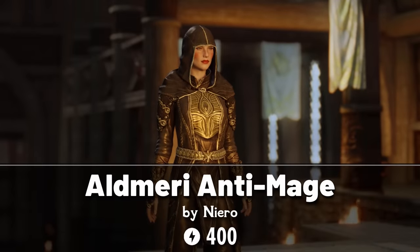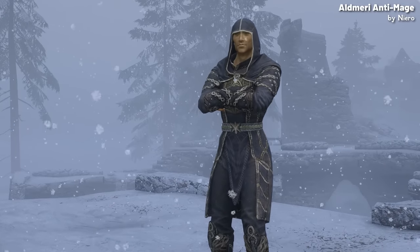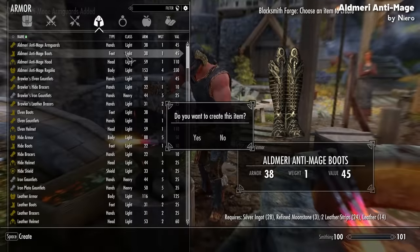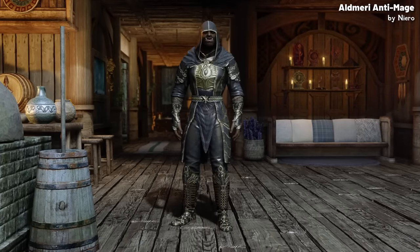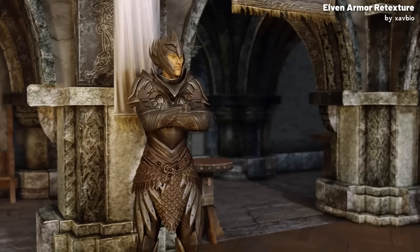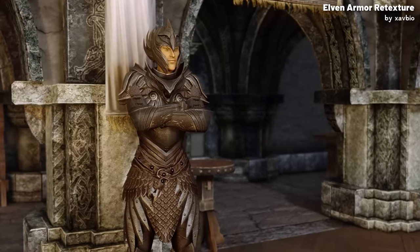We'll start with the Old Merry Anti-Mage, priced at 400 credits. This is simply a new armor set that you can see Thalmor Mages occasionally wearing. You can obtain it by killing a Thalmor Mage, finding one patrolling, or by crafting it with the Elven Smithing perk. It's really nothing special, and there are similar armors available for free, like the Travelling Mage armor by Fuse00, which fits a more casual mage, or Zabio's armor textures for Elven armor for a more Thalmor themed set.